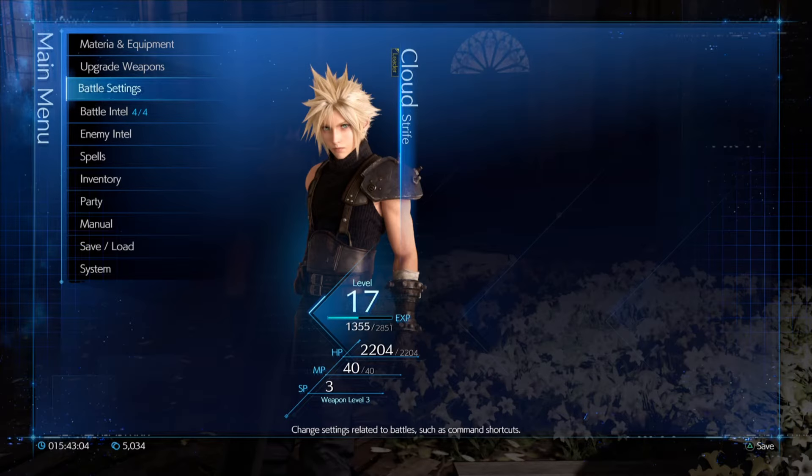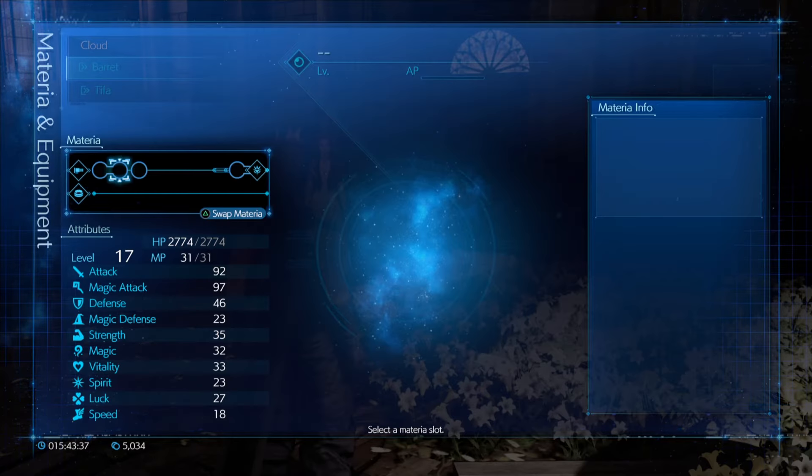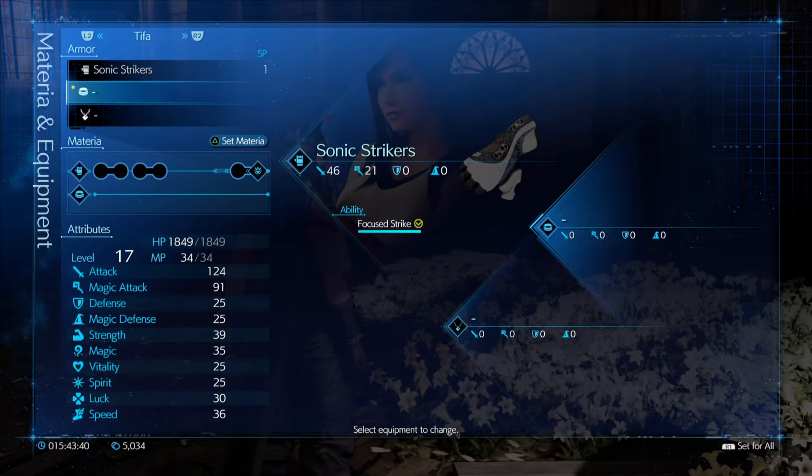Hello, this is T-Rex bringing you back for some more Final Fantasy VII Remake. When we last left off, we had just completed the mission in Mako Reactor V and had defeated the Air Buster at the end of the episode. Upon defeating the Air Buster, there was an explosion that caused Cloud to get separated from Tifa and Barret and plummet to the slums below. With Barret and Tifa out of the party currently, I went ahead and removed their Materia and also their accessory and armor as they'll be absent for quite a while.